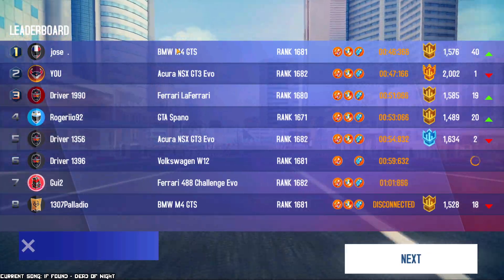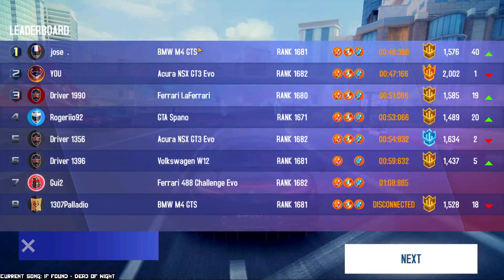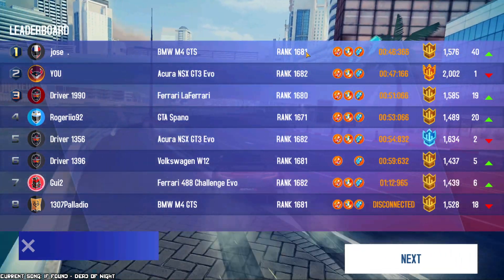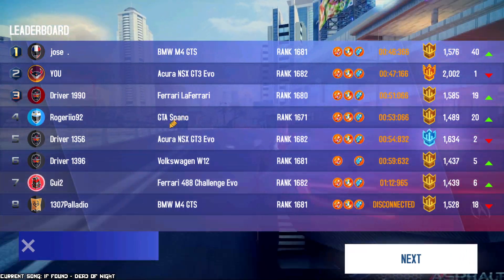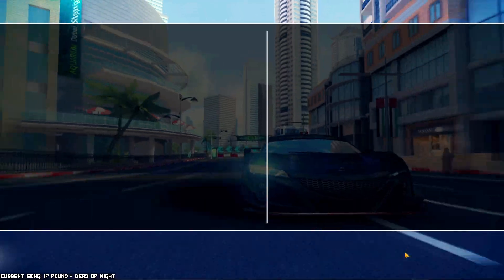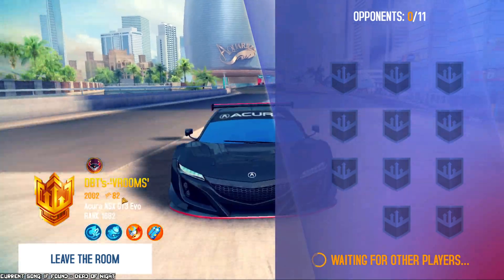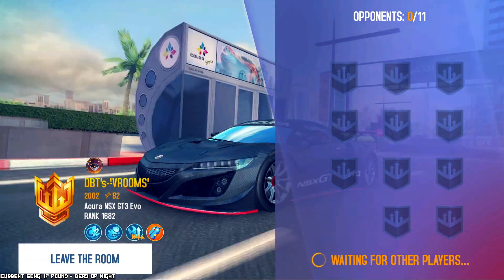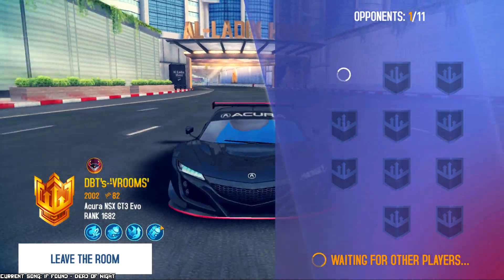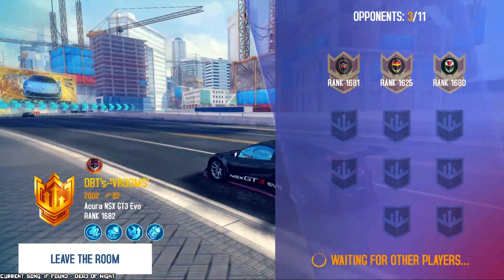The BMW beat me, but I think he started in a better position at the start. The fact that it's one rank below the king rank of this bracket — this car is really strong because of that really good acceleration. Then we got a Ferrari, a GTA Spano, another GT3 Evo, the W12 but not triple boosted, a Challenge Evo, and this guy disconnected. Remember, you can always see the race counter precisely so that you see that I'm not skipping races. My boosters are running out, but because I already queued up they'll still be good for one last race.